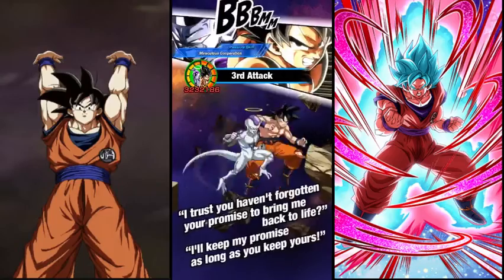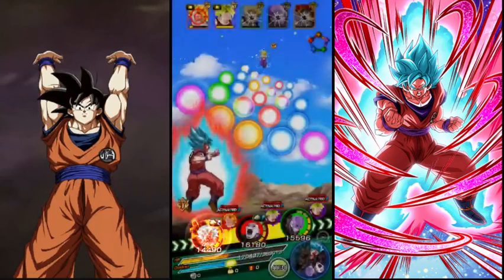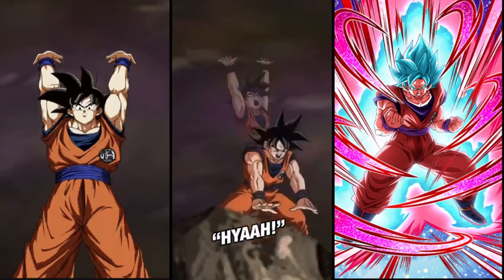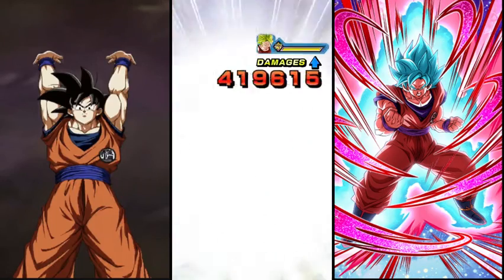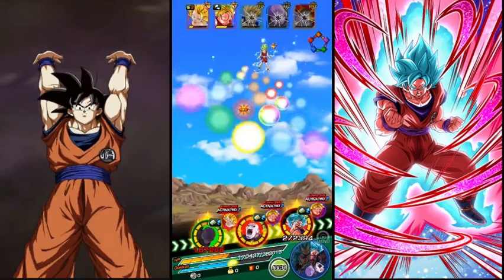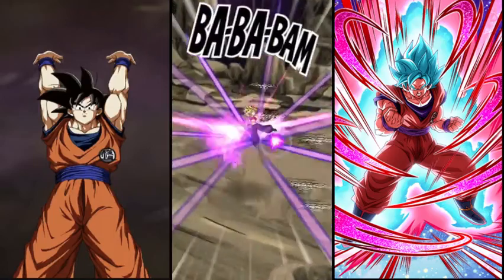Look at that. Now we're going to get rid of Hit — or I think he actually survives this with a little health. No, he doesn't. And we get the stun again with Jiren. And look at that, we have another active skill. If this ain't OP. Look at that — bop! And attack stat. Now look how hard Jiren and Hit are going to hit. Oh my god. Next rotation we're going to have the active skill again. 2.7. Look at that. This team is disgusting.